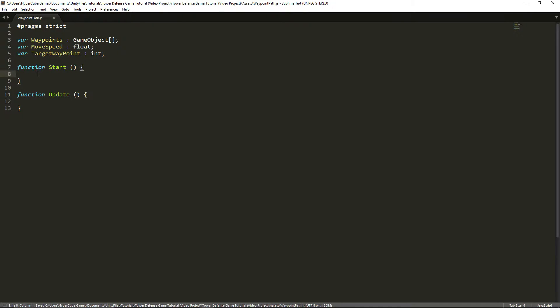In the start function, we're going to set the transform position of this cube - remember this script is inside the cube - equal to waypoints[0].transform.position. Zero is the first index because arrays always start at zero instead of one. So in the start function, this.transform.position equals waypoints[0].transform.position, finished with a semicolon. All we're doing here is setting the cube's position equal to the first waypoint, or the starting waypoint.